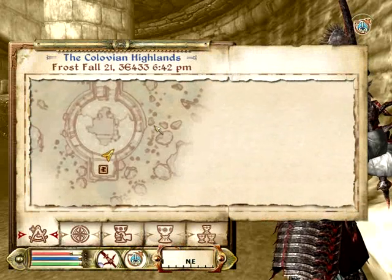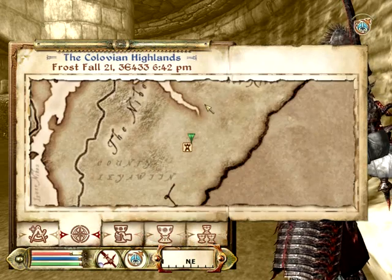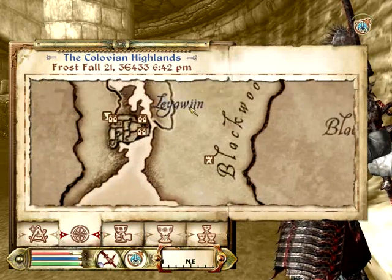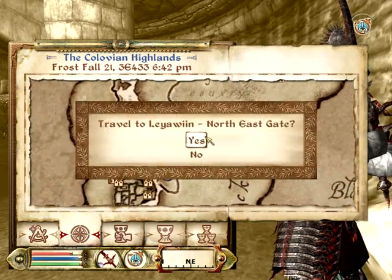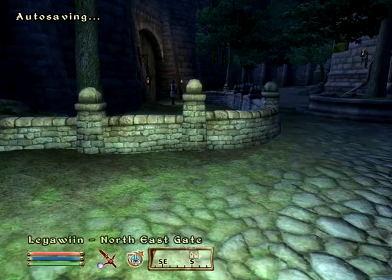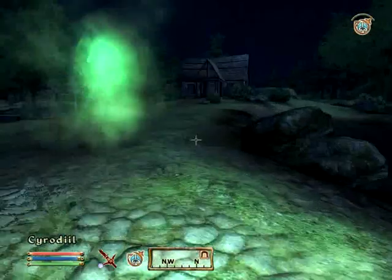Let's go back to the Arcane University - wait, no. We need the Bloodworm Helmet. Leavin seems to be the best place to start. I would have trained Restoration, but it takes forever. With Restoration this traveling would have been much easier because of speed fortification, but it's hard to train - it increases very slowly.